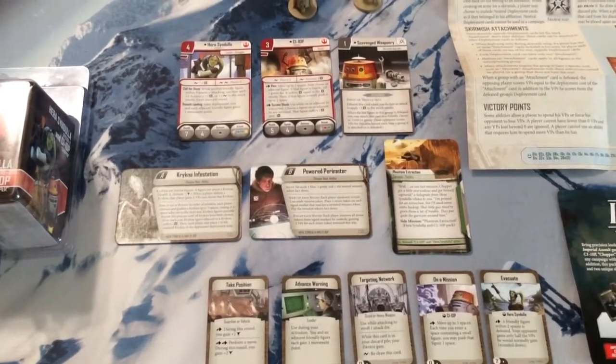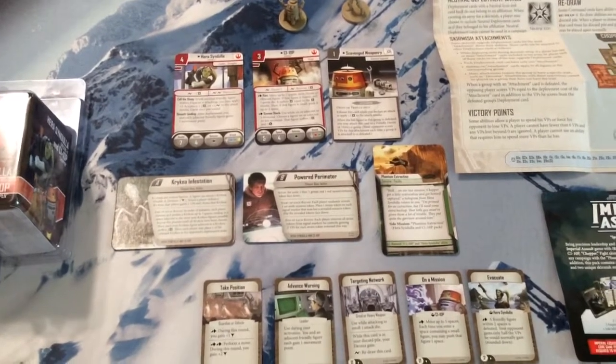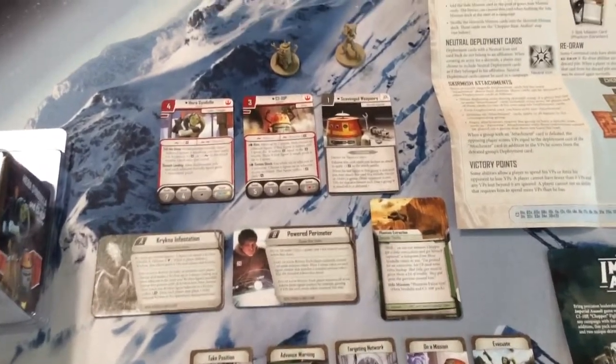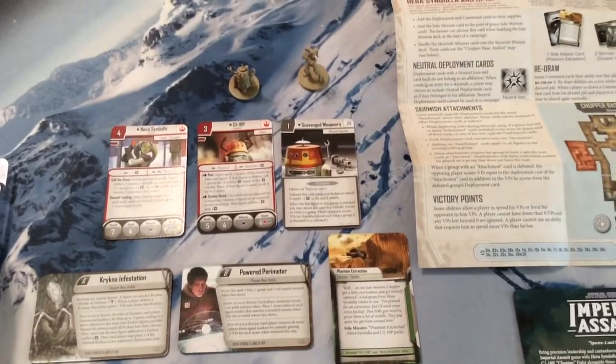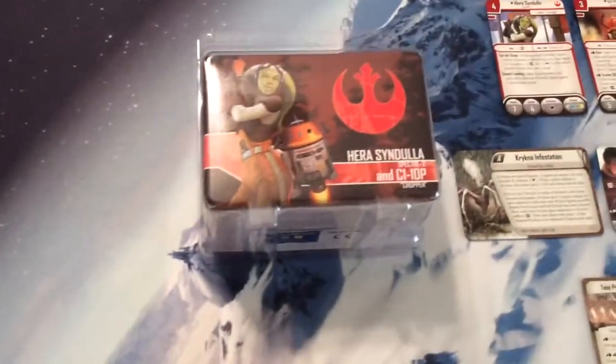Hey folks, Nathan here from the Star Wars Timeline Gold, Star Wars Beyond the Films, and the Star Wars Gaming Podcast Cloud City Casino at StarWarsReport.com, bringing you more of this May 2017 set — or Wave 4 — for Imperial Assault. This particular item is the one for the Rebels.